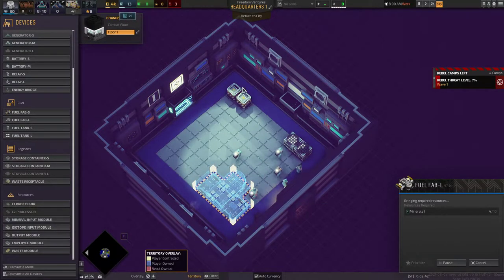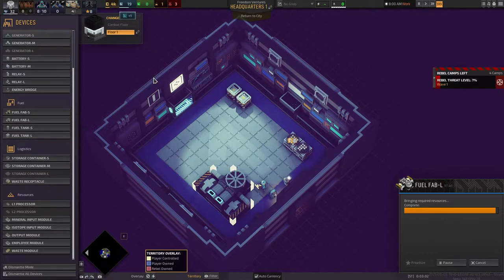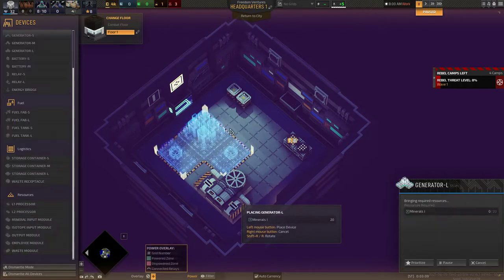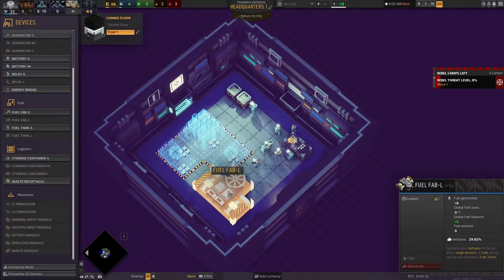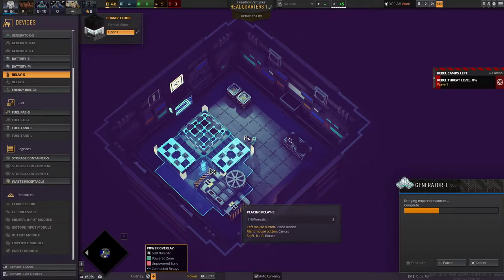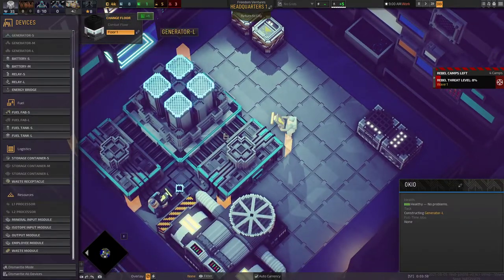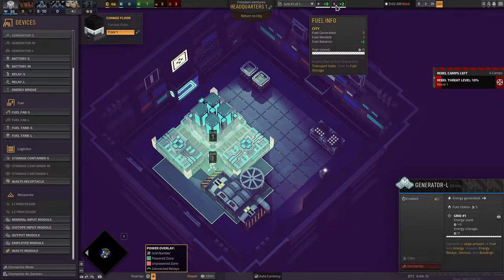We want to increase our fuel lab. We need two more minerals. Now we've got a fuel lab, so you're going to be able to generate fuel. Next thing I want to do is make a fuel generator — it costs 20 minerals; they're a bit expensive. 20 minerals is ready — let's make our generator right here. Now I need to connect these two: you make fuel, you make power, but I actually have to make a relay to connect these two buildings.